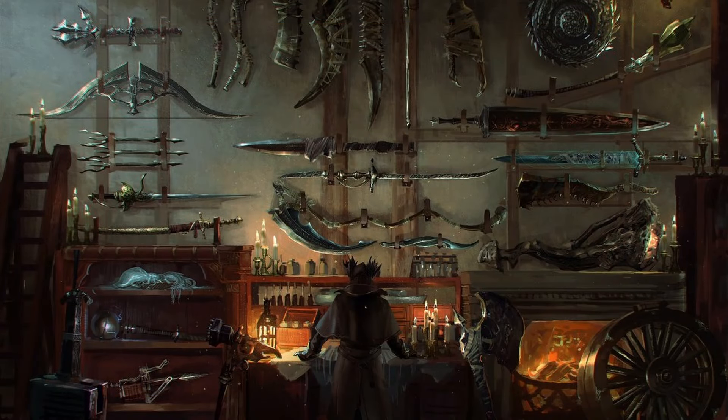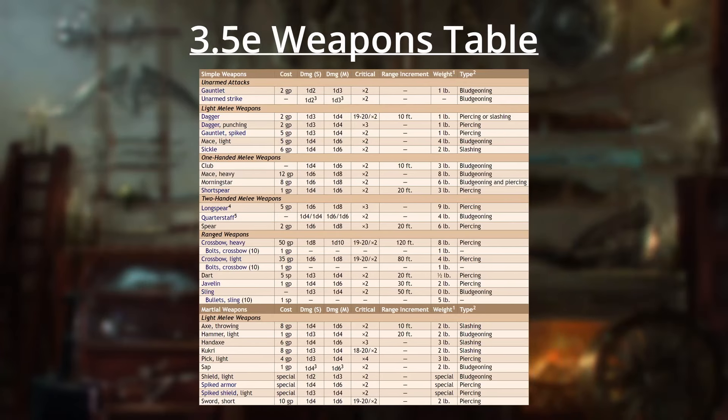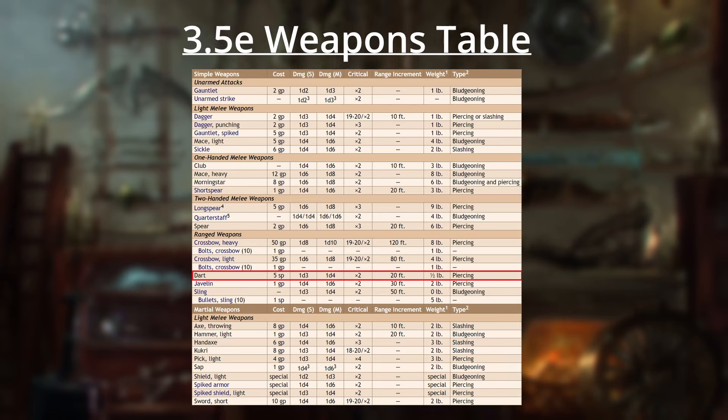In D&D, the dart is described as a small, sharp implement intended to be used as a ranged weapon, either to be thrown or blown from a blowpipe. While the regular dart has been present since first edition, third edition added variants such as the acid dart, barbed dart, and stun dart. In these older editions, the basic dart would cost 5 silver pieces, weighed 200 grams, and dealt either 1d3 or 1d4 piercing damage.